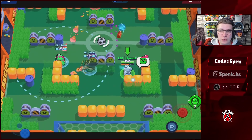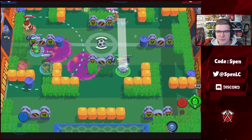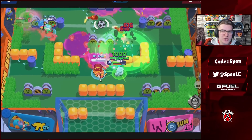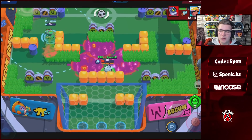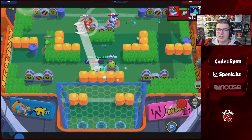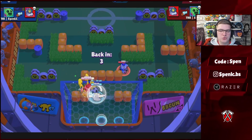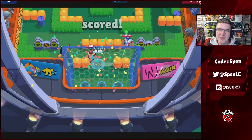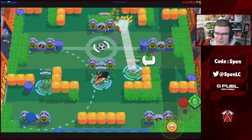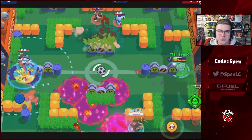Moving on to the Legendary brawlers, starting off with Spike. His star powers can be map dependent — for the most part I'll still be using Curveball because it's really easy to land consistent shots, but especially on maps with a bunch of walls you'll get a lot of value out of Fertilizer. In terms of gadgets, his new gadget Plant Life is going to be stronger on every single game mode except Heist, where you probably want to use the older Spike gadget — especially if you can get onto the safe or to counter tanks, it can deal an insane amount of damage.